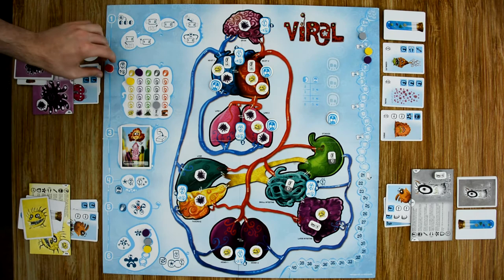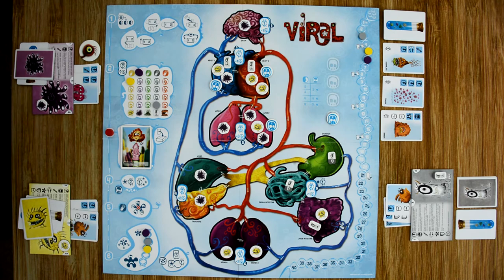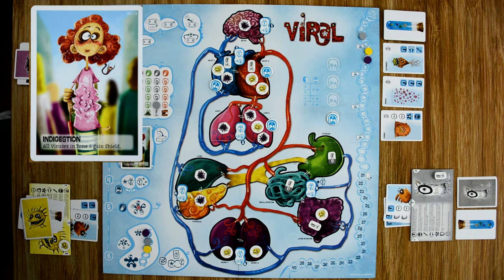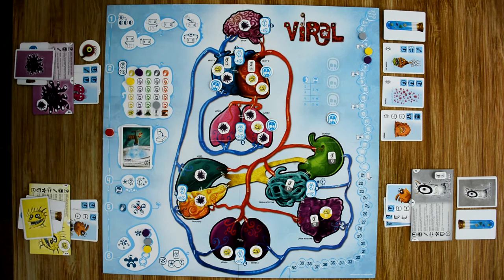Step three is the event. We move the token down and resolve the top card on the event deck. This one is Indigestion, which says all viruses in zone five gain a shield. The gray player has already gotten two viruses with shields, so he flips his third over, and the yellow player has a shield added to his virus. Once the event is resolved, the card is discarded back to the box and the next one is revealed for the next round.